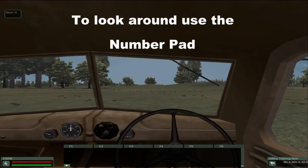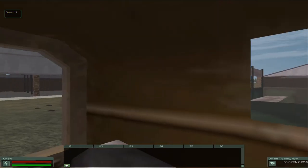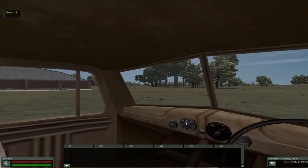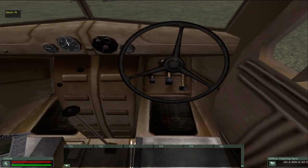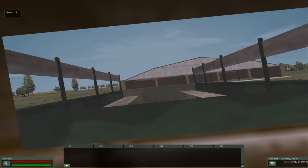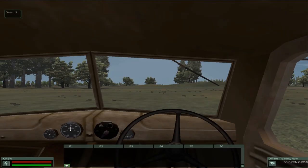To see where you're going while driving, use your number pad to look around. The nine, six, and three keys let you look forward, right, and to the rear. Seven, four, and one let you look left forward, left, and left rear. Two and eight look down and up. The delete key or period looks back, and zero looks at the instruments.